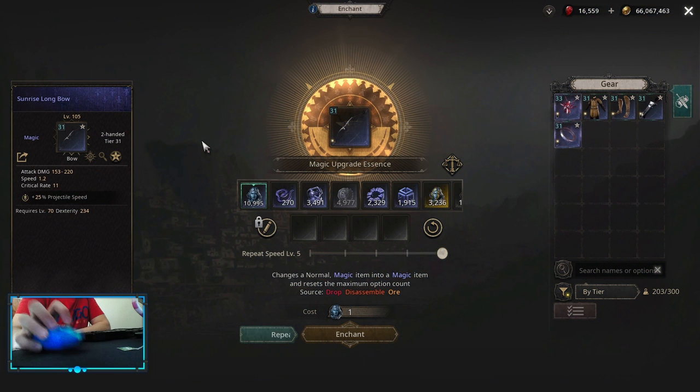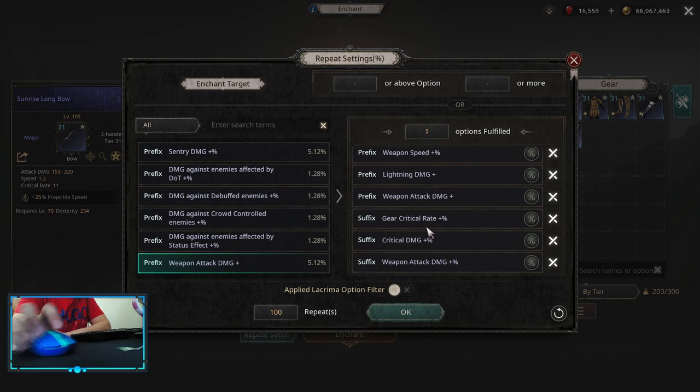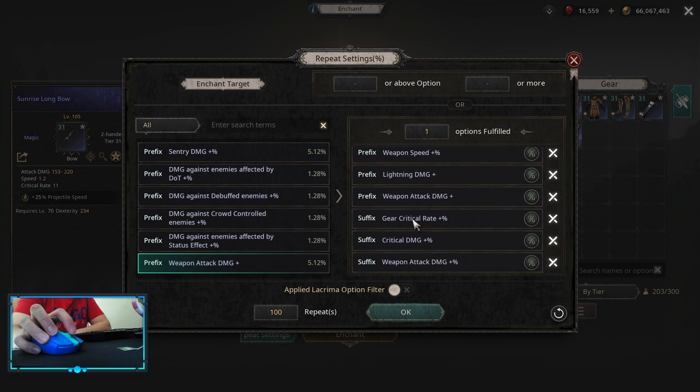Itemization. Let's start with the bow. This is a critical build so we're looking for the highest critical base possible — on the bow it's 11. For rolls we are focusing on Gear Critical Rate, the most important one. The second mod early into the game is gonna be Lightning Damage Flat, but later when you get more flat from other sources, Critical Damage is gonna be the best. So focus on Gear Critical Rate most, then Critical Damage, Lightning Damage Flat, then whatever you can get: Weapon Damage Multipliers, Weapon Speed, or Weapon Damage Flat.